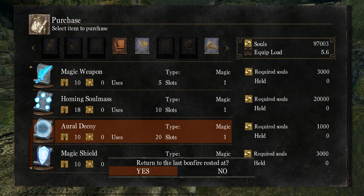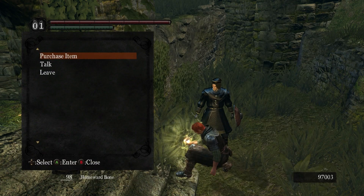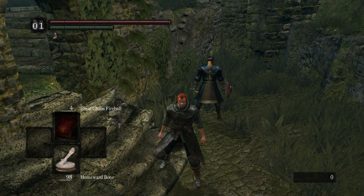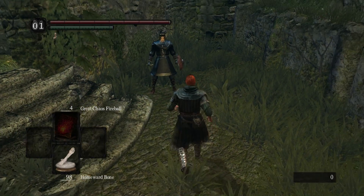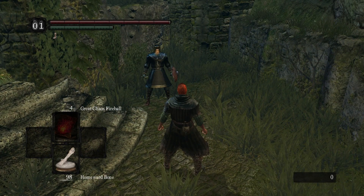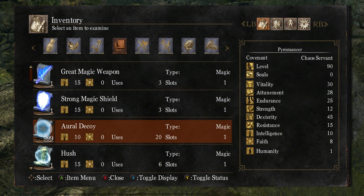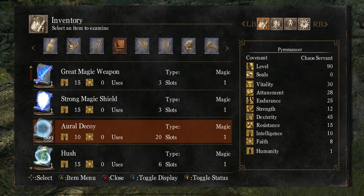It's important to note that you do need to have, at least in this case, a thousand souls — enough to buy one of the item, but that's all. So select Yes. You'll do the bone animation, but nothing will actually happen. It will consume 999 times the cost, which usually just leaves you with zero souls. But now, if you look in your inventory, you've got 999 Aural Decoys, which hopefully should be enough.